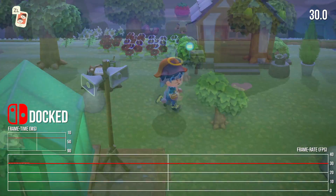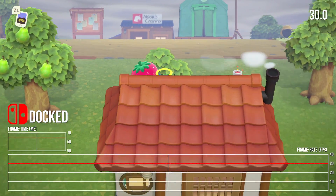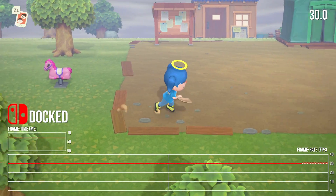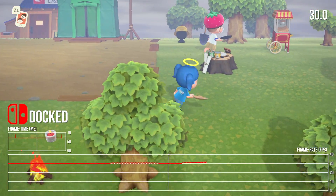Perhaps it's a shame to recall previous home console versions. The GameCube port and City Folk on Wii both ran at 60fps, but when you consider the visual upheaval on Switch, which I'll go into later, it's a worthy sacrifice.